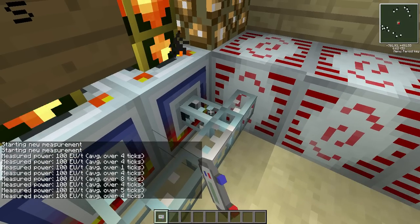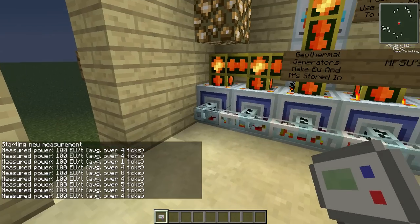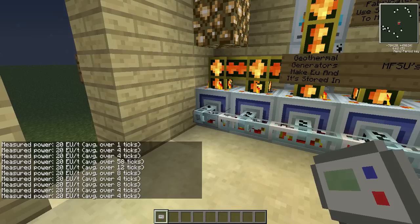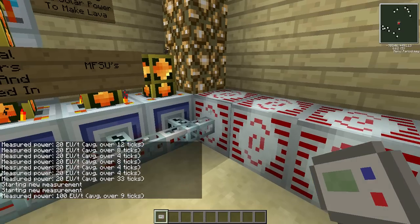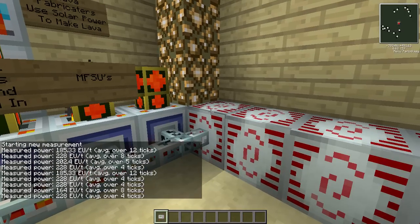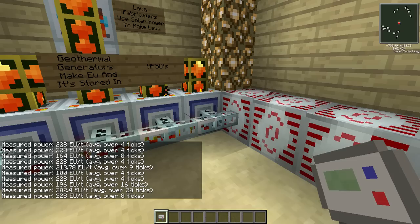As you can see, 100 EU from all of them. I think it's 20 per one — we can have a look by clicking on this one on the left. Yeah, this is just 20 EU for each one, which adds up to a total of 100 EU per tick, which somehow manages to be 200 or 100 or something going into there.